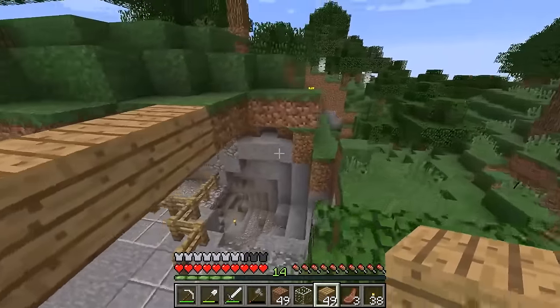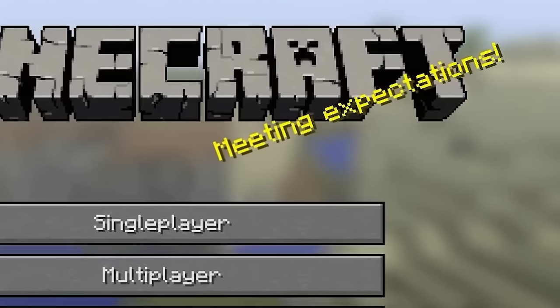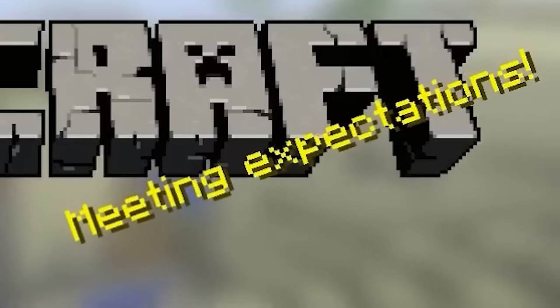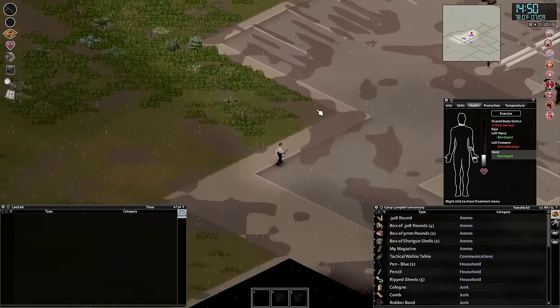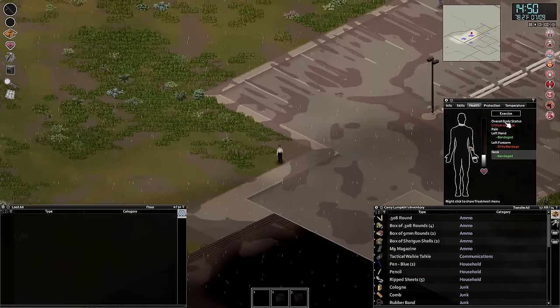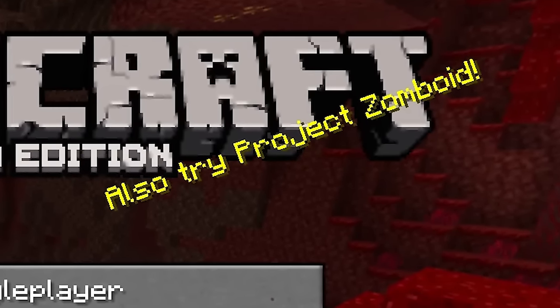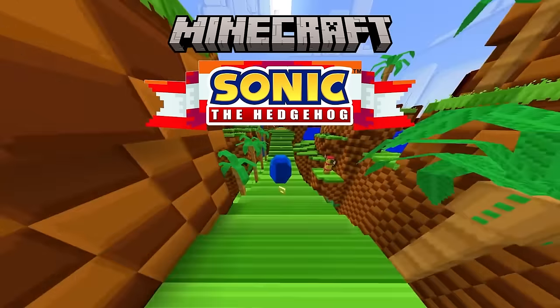One easter egg comes from another survival game: Minecraft. We all know about the splash text next to the title in the Minecraft menu screen. Did you know that Minecraft included a shoutout to Project Zomboid? There's a very small chance that loading up Minecraft could include the text 'Also try Project Zomboid,' which is just really cool to see. Minecraft is always so cool with shouting out other games — you gotta love Mojang for that.